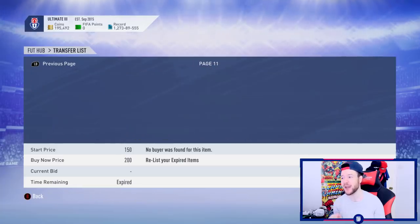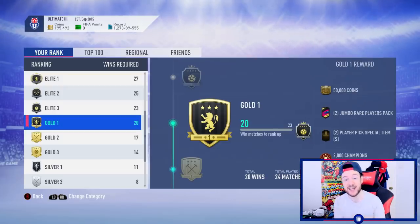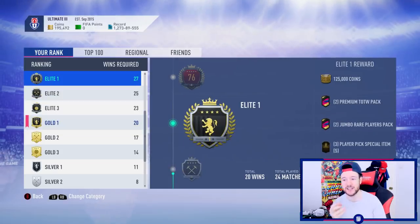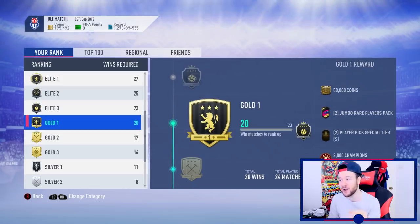Our coin total has gone up to a healthy 195,000 - just awesome. For the weekend league, Friday and Saturday we played very well, but on Sunday EA servers went down. Monday we continued to perform but took a late loss which would have stopped me from finishing on 27 wins. I didn't want to push into Elite 3, try for Elite 2, then fall short and accept Elite 3 because the team of the week is really bad.